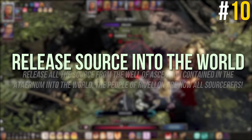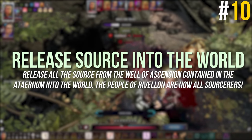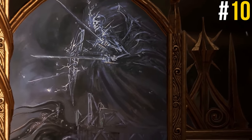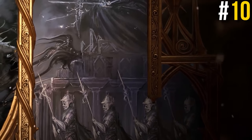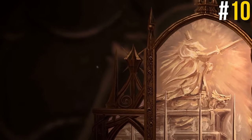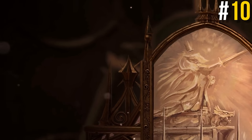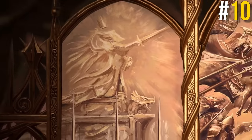Option three: refuse divinity, leaving the veil between our world and the void shattered, releasing all the source contained in the Aeternum into the world — effectively spreading magic throughout Rivelon and leaving a power vacuum behind. No new divine rises. Instead, all source is released into the world for all people and every creature to share. Everyone becomes a sorcerer, and united, the peoples of Rivelon push back the God King into the depths of the void, ushering in a new golden age of peace and prosperity — but alas, it was not to last, as the struggle begins anew.